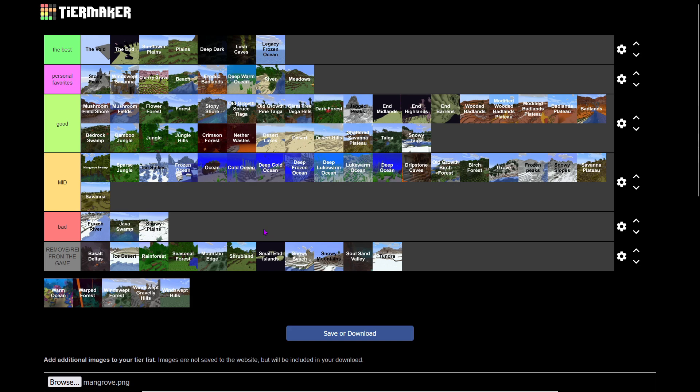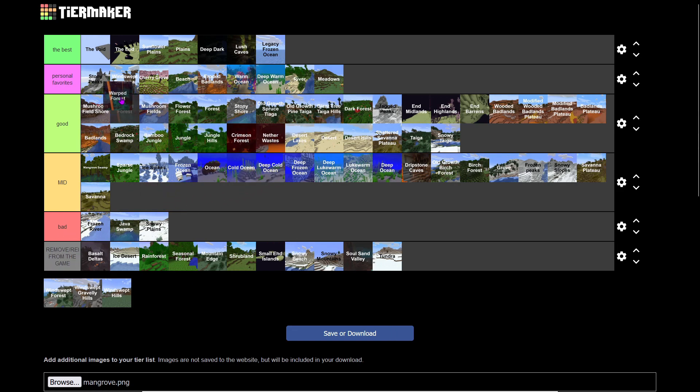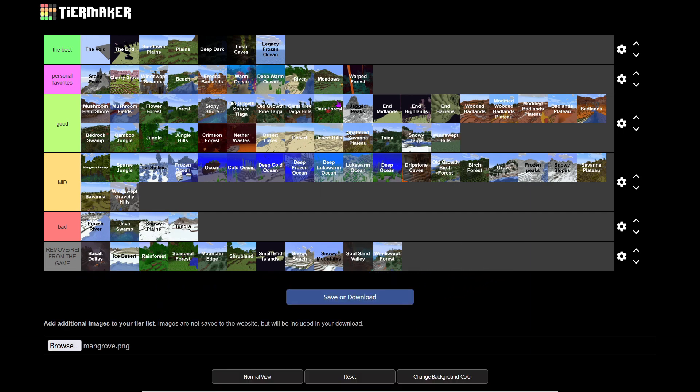Tundra just goes on for years and never ends. Warm Ocean — we're not sure of the difference between warm and deep warm. Dark Oak Forest is a personal favorite — the wood is clean and there are so many Endermen for pearls. Windswept Gravelly Hills might still be in the game — they're cool, so Good tier. And that's our tier list — have fun roasting us in the comments!